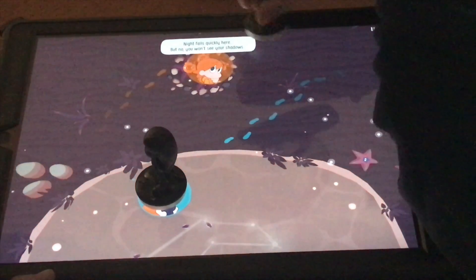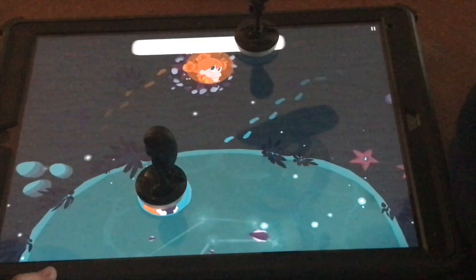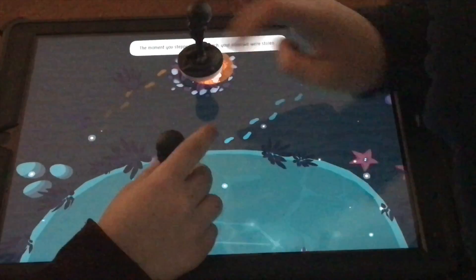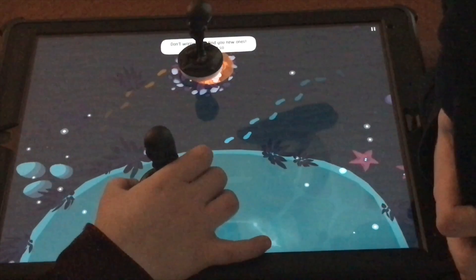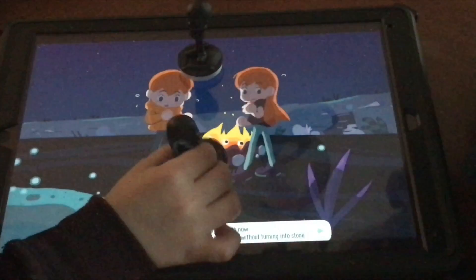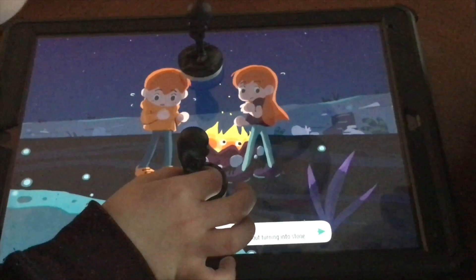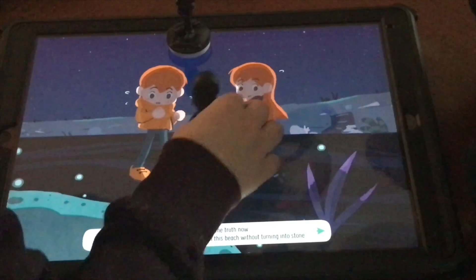'Night falls quickly here, but no — you won't see your shadows. The moment you stepped on this beach, your shadows were stolen. Don't worry, I will find you new ones. Children, I have to tell you the truth now — without a shadow, no living creature can stay on this beach without turning into stone.'